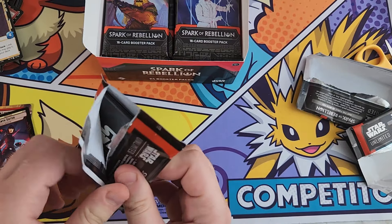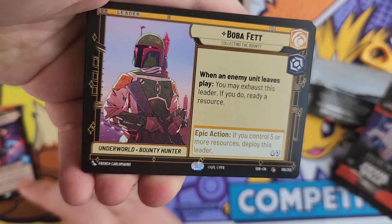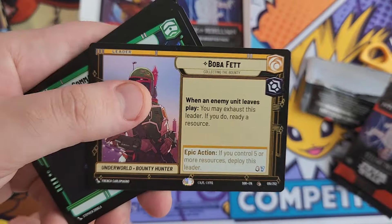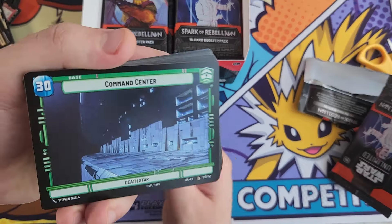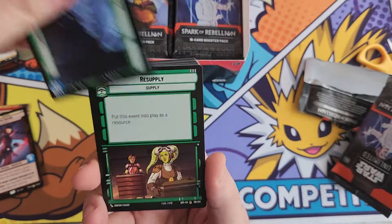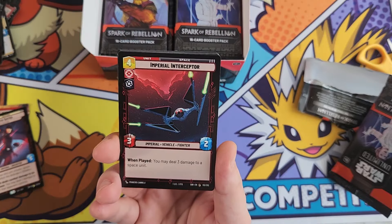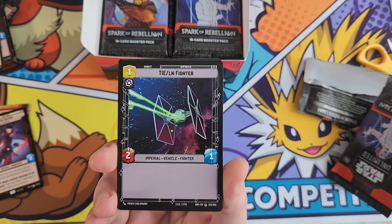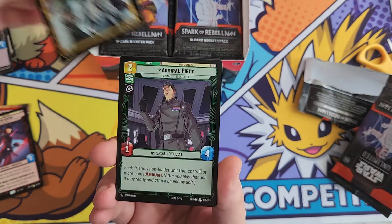There are so many commons in a pack. You've got your common leader there - someone had sold one of these on eBay for 30 quid, but I just don't see a common Boba Fett reaching that sort of price. Please be careful out there when looking at prices. You only get one leader per pack, so does that make them more rare than your average common, of which you seem to get a huge amount?